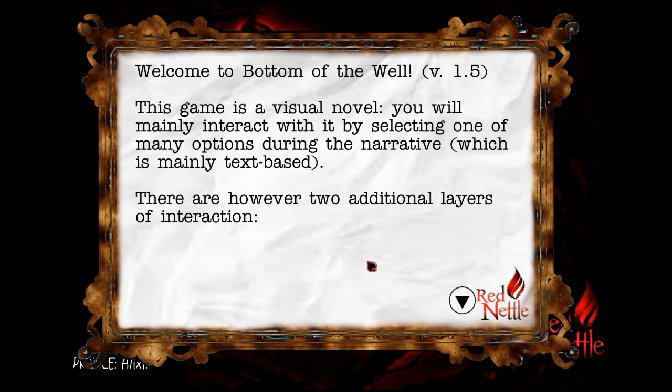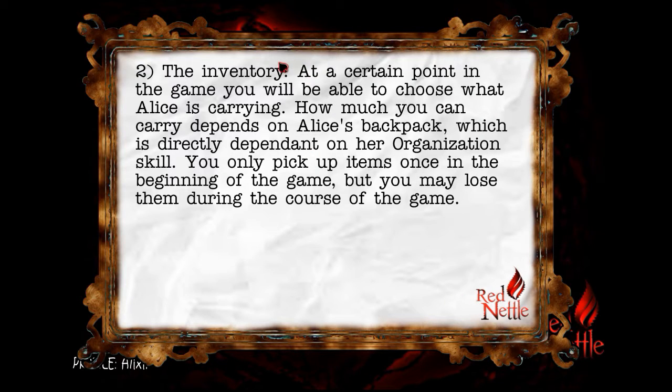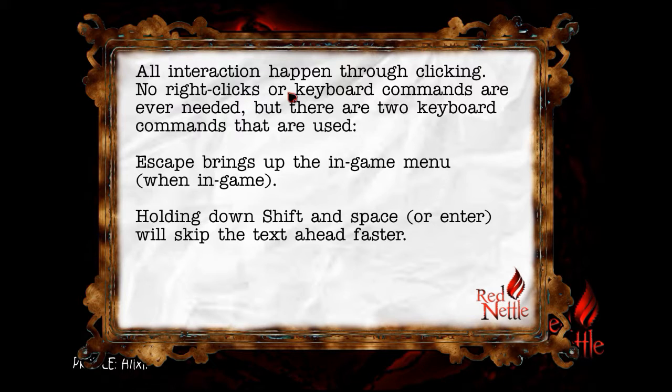There are however two additional layers of interaction. One, customising Alice. This is what you do when you start a new game, and allows you to begin and play the game with an entirely different set of skills and characteristics. For example, a fit and survival-minded Alice will have a different experience from an unfit but social Alice. Pick your skills with care, but have fun experimenting. To the inventory - at a certain point in the game, you'll be able to choose what Alice is carrying. How much you can carry depends on Alice's backpack, which is directly dependent on her organisation skill. You can only pick up items once in the beginning of the game, but you may lose them during the course of the game. All interaction happens through clicking. No right-clicks or keyboard commands are ever needed. But there are two keyboard commands that are used: Escape and Shift. Escape will close the game. Holding down shift and space or enter will skip the text ahead faster.